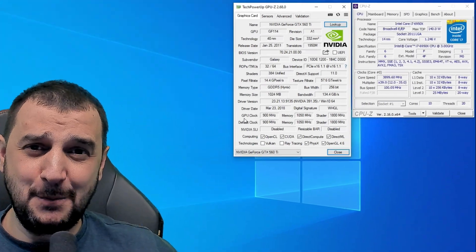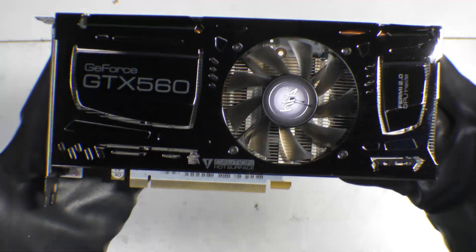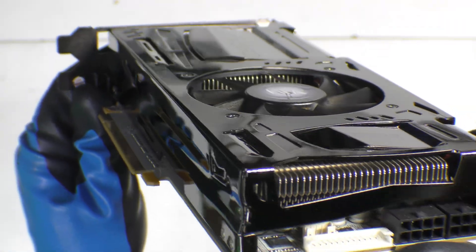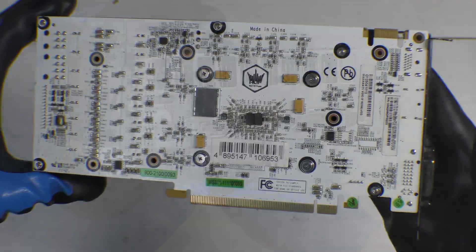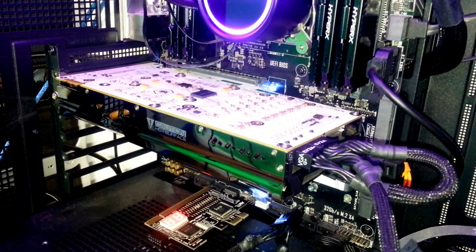We're in today with the most beautiful Fermi video card ever made, the GTX 560 Ti from Galaxy. It's got 384 shaders, 1 gig of VRAM GDDR5 Hynix running at 900 MHz on the core clock, 1050 MHz on the memory clock, 256-bit bandwidth. Today we're gonna pair it up with this i7-6950X with 10 cores and 20 threads.